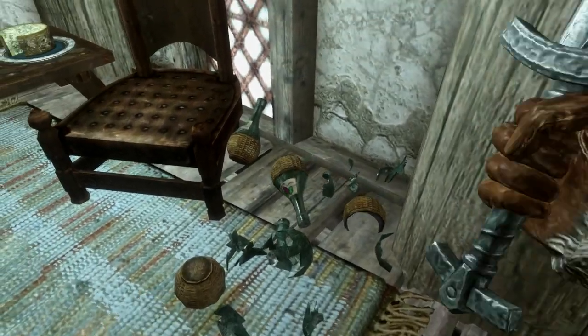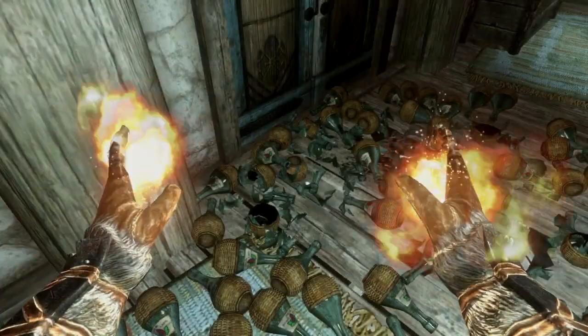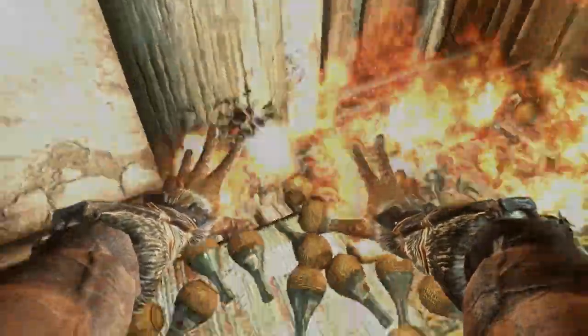When you break a glass, it'll leave its debris on the floor in a pile until you decide to pick it up or let it automatically despawn, and the breaking animation and sound is fitting to the game and doesn't look weird or out of place, as you can see here.